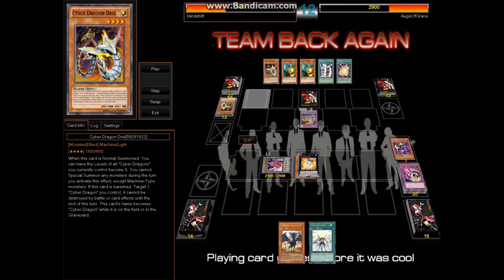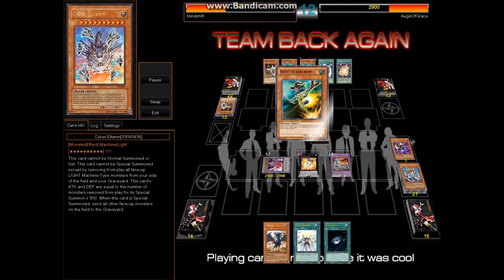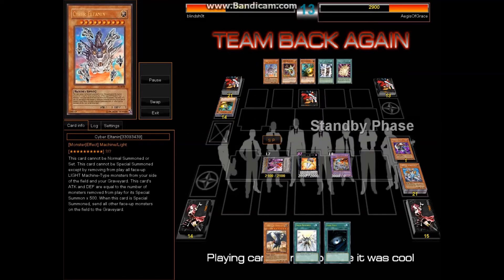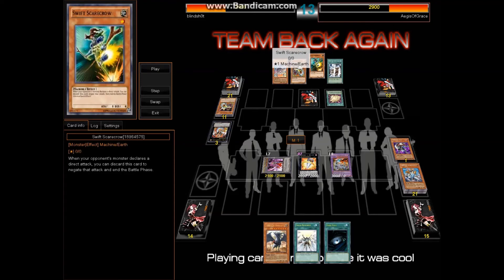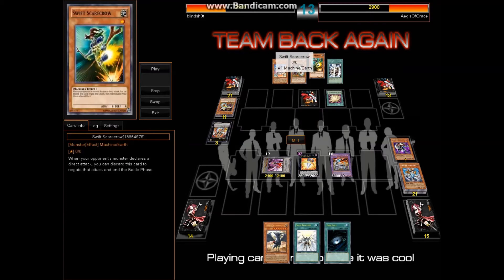I activate Threatening Roar because I don't want to lose my Big Eye. He sets a back row, and I'm like okay cool. I'm going to go ahead and steal that with Big Eye, because it's one of the meanest cards ever. I attack, and he just drops — out of all the Cyber Dragon players I've seen, I haven't really seen anybody use Swift Scarecrow. This is an awesome tech for them because it is a machine and it stops your OTK, because like most heavy beatdown decks, a major weakness is once they get rid of your big monsters you're kind of in trouble. This is an excellent way to save a turn — if they attack you directly, you can just drop this card to the graveyard and save your battle phase.